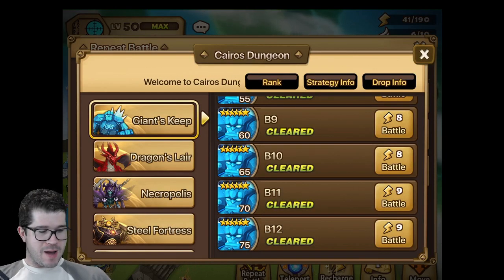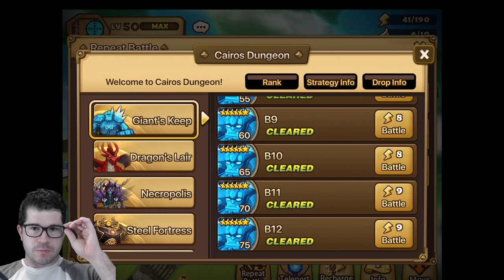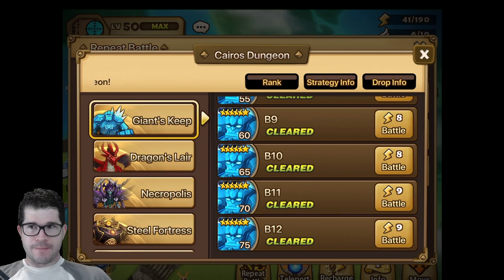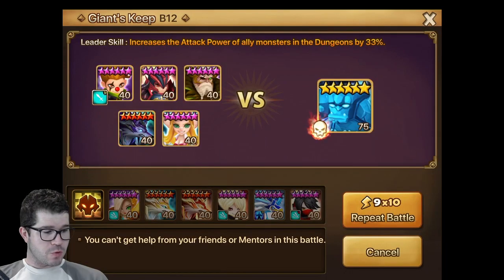What's up guys? Today I want to talk about my auto teams with the auto battle system. They're a little bit different than the teams I posted when you had to kind of manually do it. Basically I'm looking to replace anything that makes the team non-stable, even if it slows down the overall team. So we'll show them real quick.